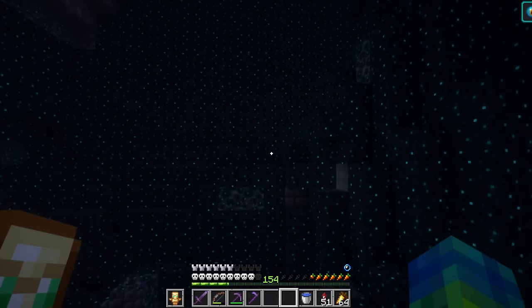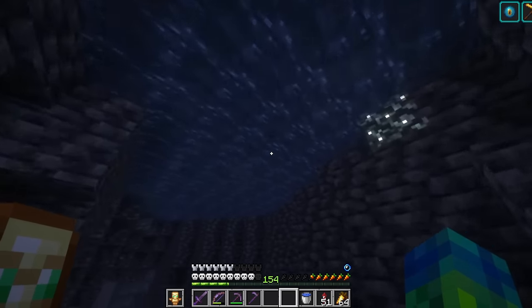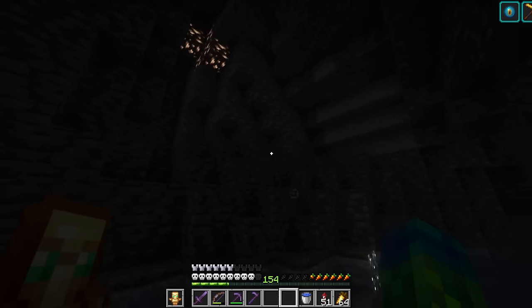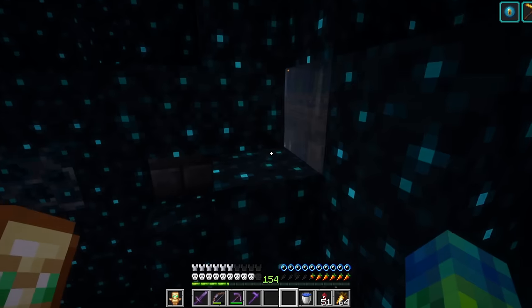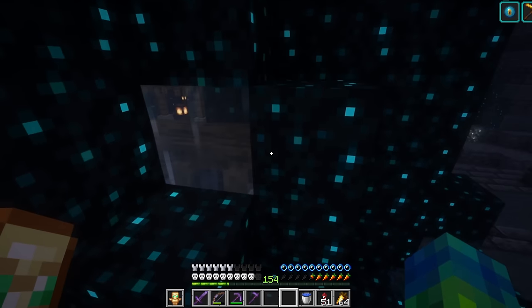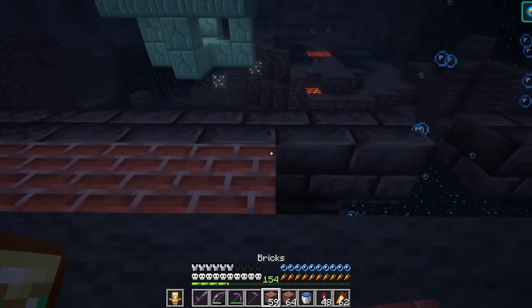After we get this tunnel done, I think what I'll do is replace all of this skulk with just a little bit of glass. We found a cave — let's just get out of here, there's no need to be there. Looks like a little opening right here getting blocked by some campfires. First things first, let's get these bricks replaced up in here.